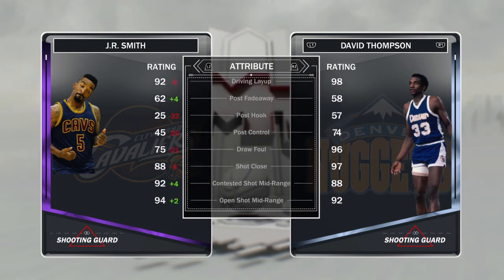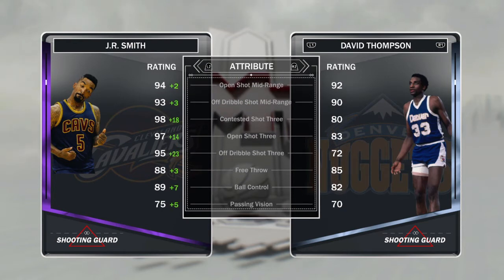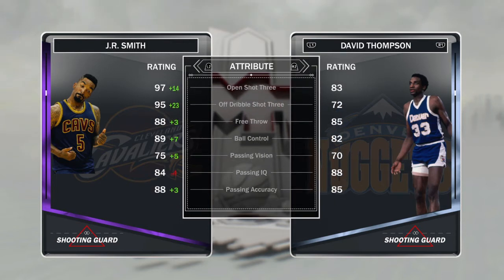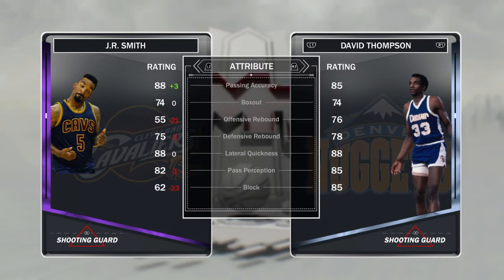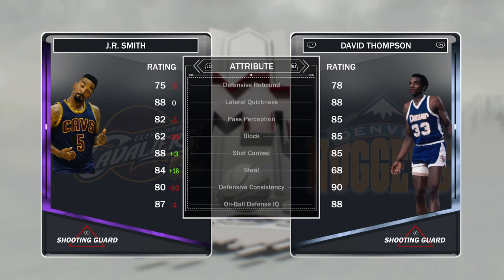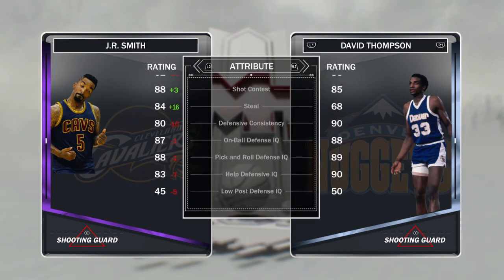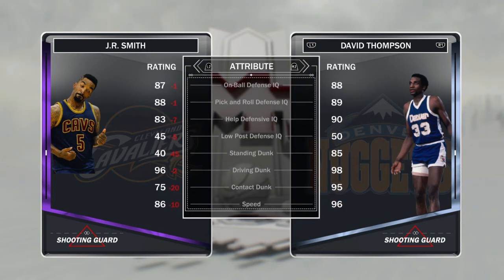92 driving layup, that's what's up. Open shot mid-range 94, open shot three 97 — of course he would have a higher contested three than open three, that's just JR Smith for you. Free throw, ball control, excellent passing is not that bad. Defensive rebounding just what I expected. His defense is actually above what I thought — I thought it'd be like high 70s, it's like high 80s on everything defensively, and I respect that.